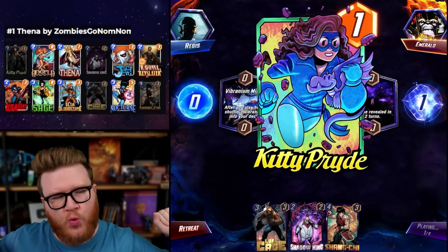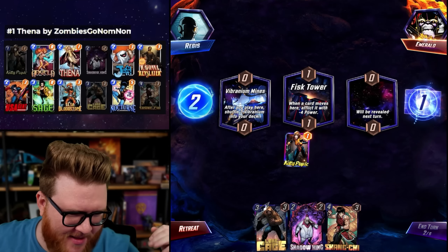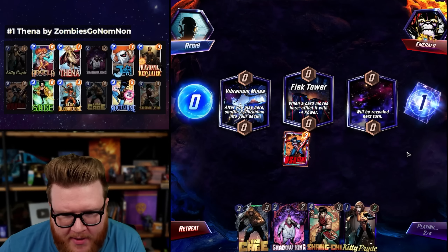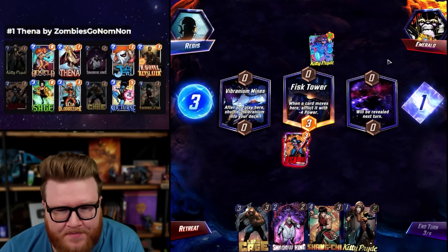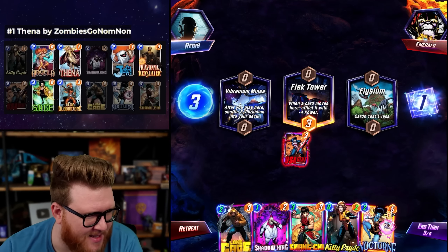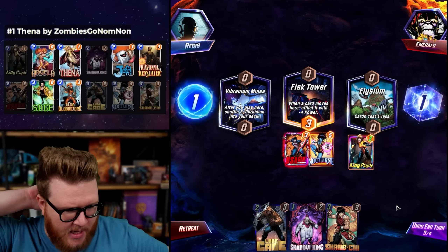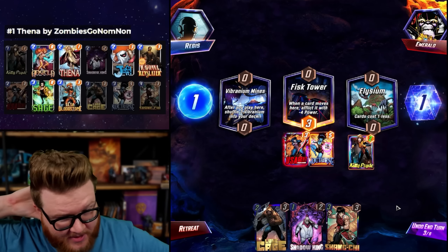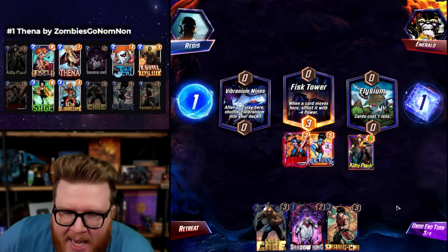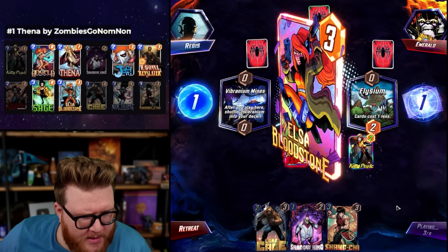Kitty Pride is the fuel for this deck. The opponent might also be playing this deck - this Angela kind of package has been people's first pick for Thena decks. We're gonna see a lot of this - we'll just play it better. We'll put Nocturne there so that we don't risk Fisk Tower but have some flexibility. In a weird way, turning off Elysium might be beneficial to us since we have such a cheap deck.